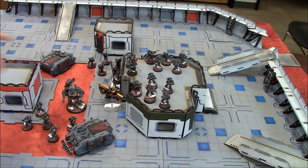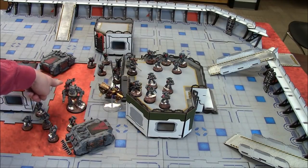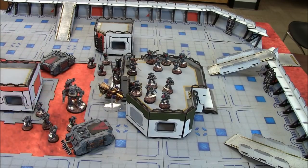In the list we have a captain with a sword, a captain in Cataphractii armor, and a relic dreadnought with twin Carries-pattern assault cannons. We have four squads of five marines each — the sergeant has a chainsword, bolt pistol, and melta bomb, except for one squad whose sergeant has a lightning claw and melta bomb. We have two rhinos with hunter-killer missiles. That's pretty much it for what's starting on the board.